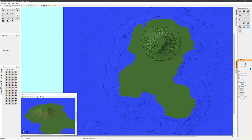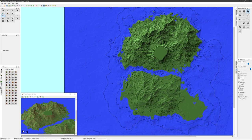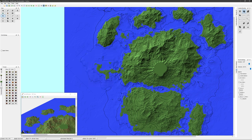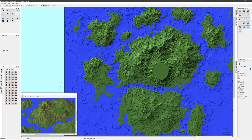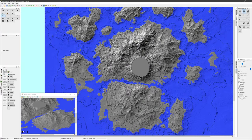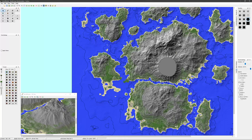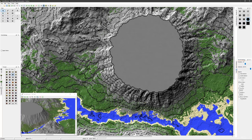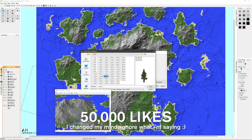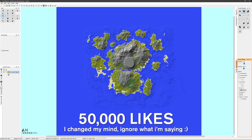First things first, we jump into World Painter to create a brand new world for Wrath's kingdom to reside in. His build featured a village on one island with the castle on a separate second island, so I kept that in mind when creating the new landscape to mimic his design on a grander scale. If you'd like me to upload the world download for free on my Patreon, you've got to get this video to 100,000 likes.